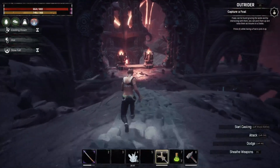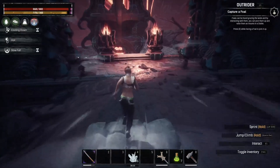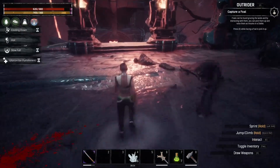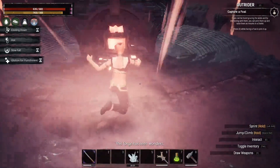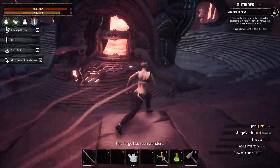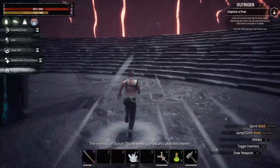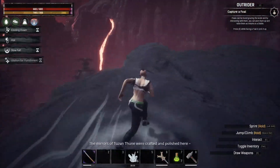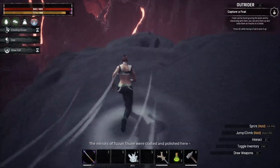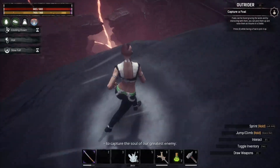Then we are literally just going to run past everything in this dungeon. Running past these guys, we are also going to just run past the shrine here where you make the obsidian composite. Just going to run past there. We're going to come out the back side and you'll see this overhang over here, so we're going to run up to this overhang right here.